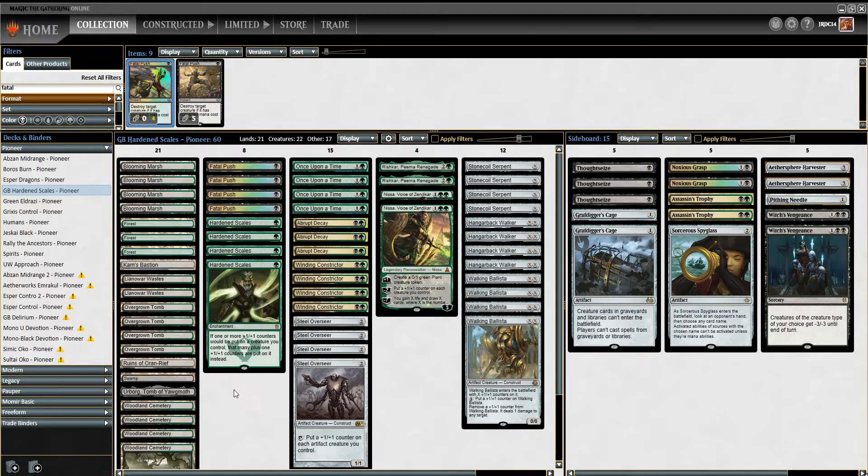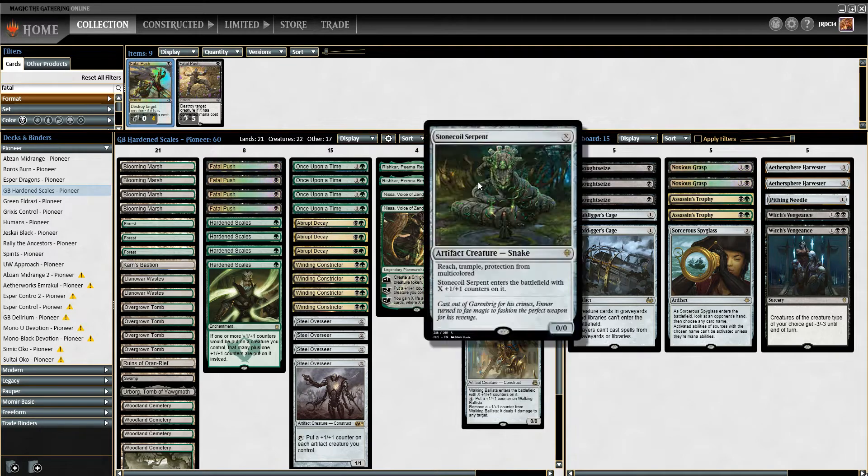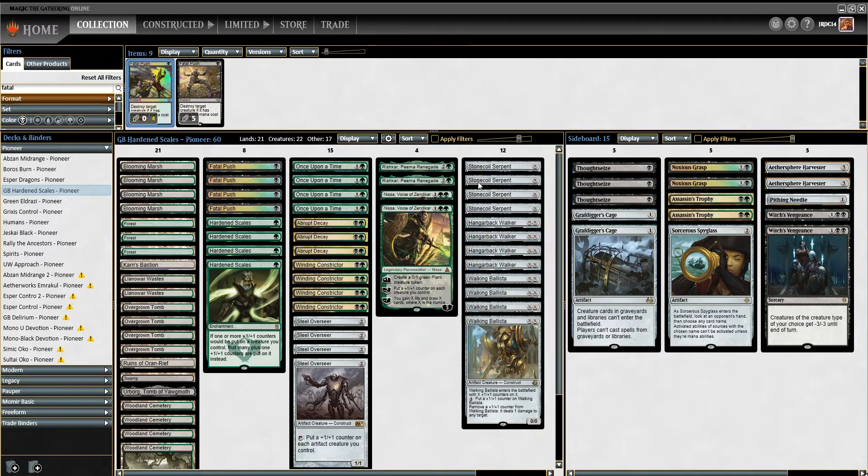For those who haven't watched this channel for very long, Hardened Scales is one of my more enjoyable aggressive slash combo-y decks in the format. We've played it quite a bit. I'm excited to try it out. The big difference here is, of course, we still have the Steel Overseers, we still have the Hardened Scales, we still have Ballistas and Walking Ballista, or Hangerback Walkers. We also have Stone Coil Serpent, which is new from Throne of Eldraine, which is really good — Reach, Trample, Protection from Multicolored, and just comes into play with X plus one counters on it.